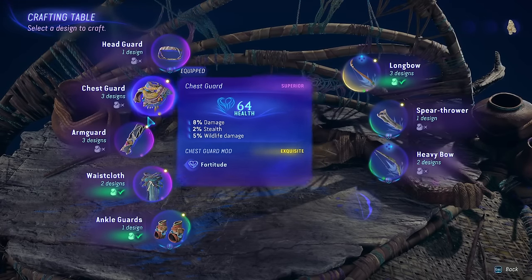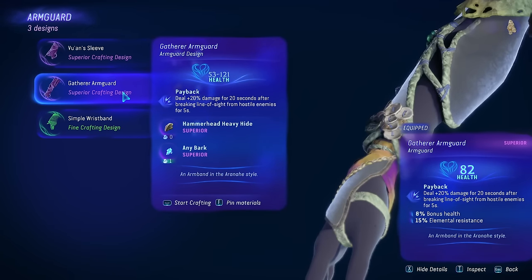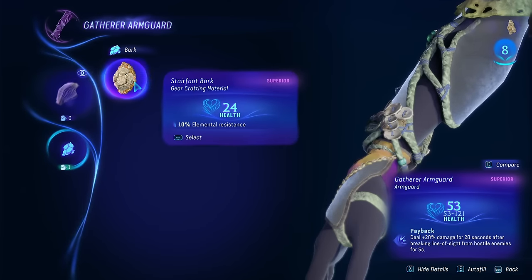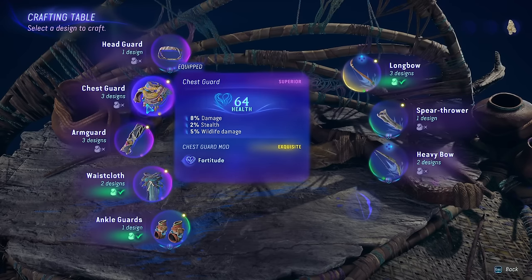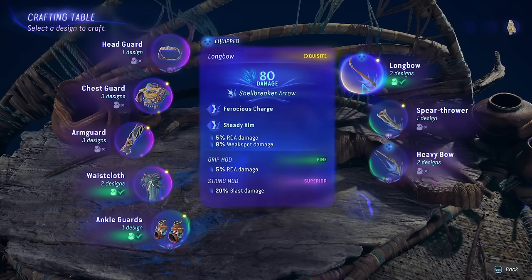Every time you complete one tier of this, you're going to unlock not only a free item to wear but also that item's crafting schematic so you can upgrade it over time. The first one you get is the Gatherer Arm Guard, which has a base health of 53 going all the way up to 121. The quality and bonuses of items you gather throughout the world will allow you to upgrade this armor over time. You'll get a free one to wear as well as the design to craft and upgrade it.